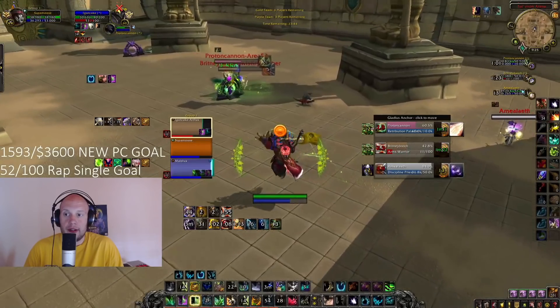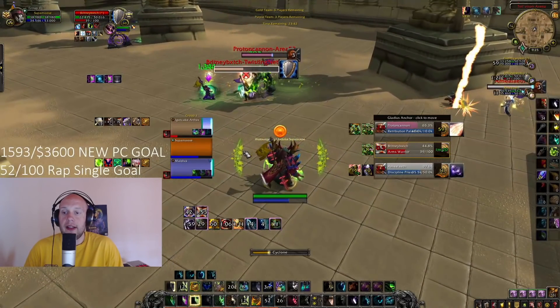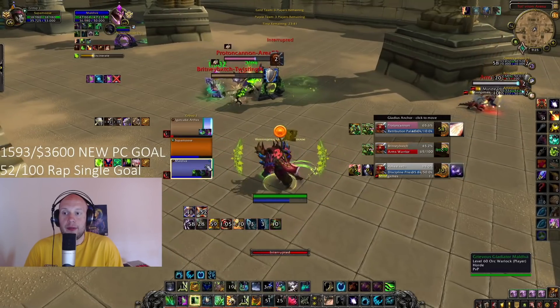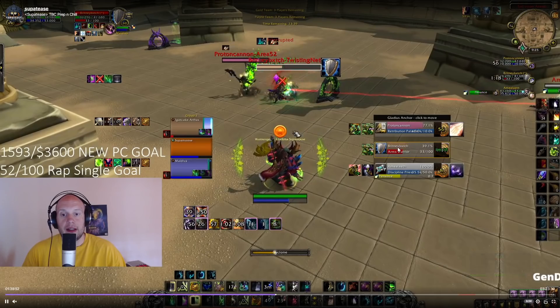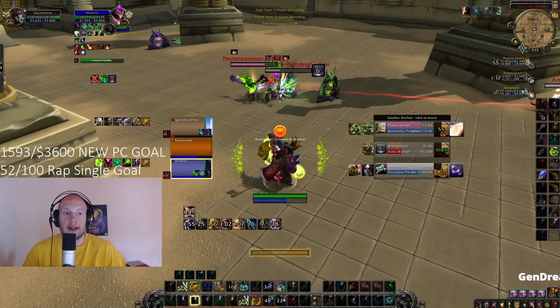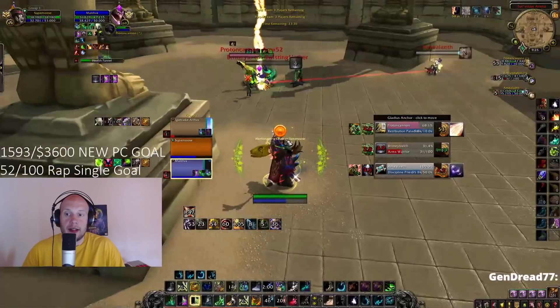No other crowd control on our team shares the diminishing return category except Mortal Coil, so you do want to make sure you're only using that on the healer. In this position, we get Die by the Sword and Rallying Cry. When Rallying Cry is about to fall, they lose the health, so you do want to call that to your team if you can. Then after they've lost a lot of health, you can Cyclone the target at low health.